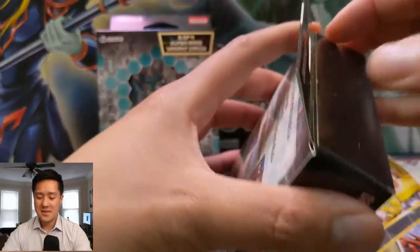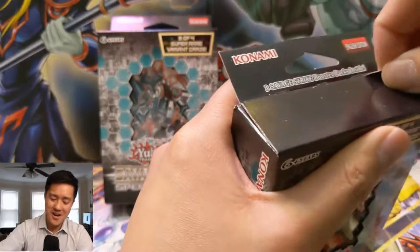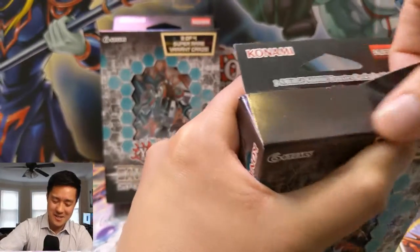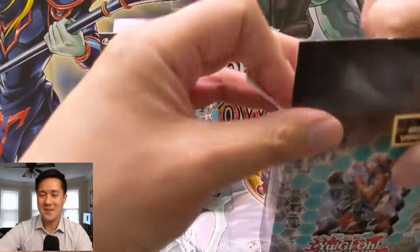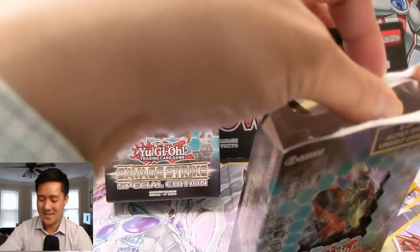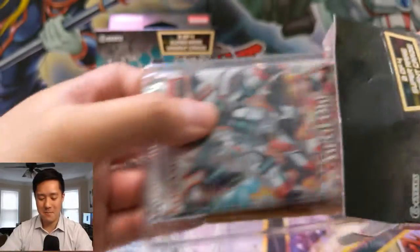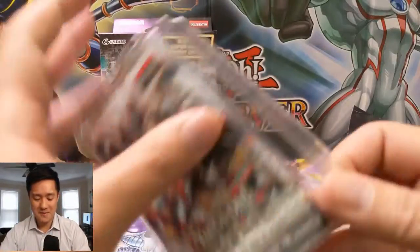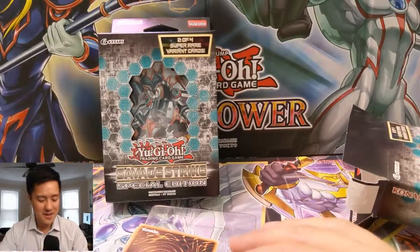We're obviously looking for a Phantasme. I feel like I've been seeing on Reddit and stuff people referring to 'Thanos Dragon,' and it took me a while to realize they're referring to Phantasme. Once I realized that, it instantly occurred to me — I know why — because he looks like the dragon kind of has gold armor and it's almost purplish.